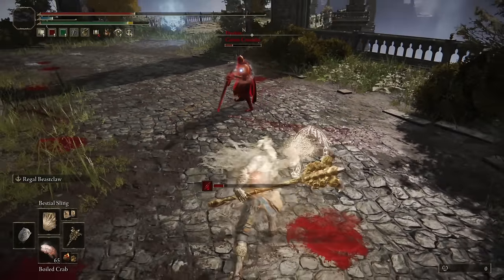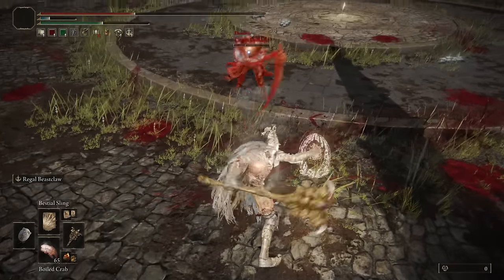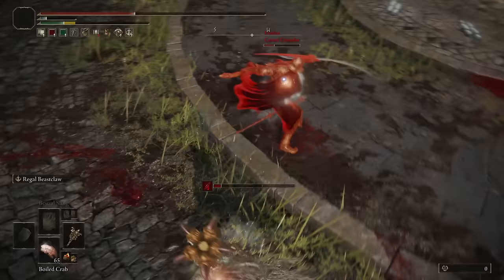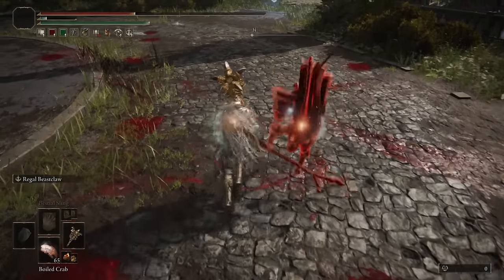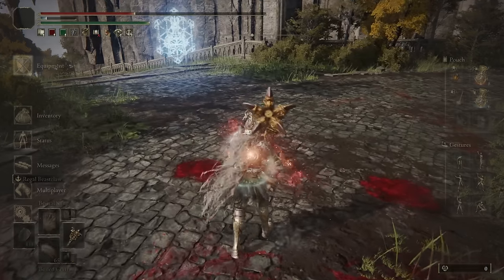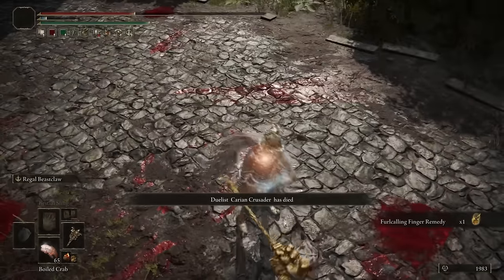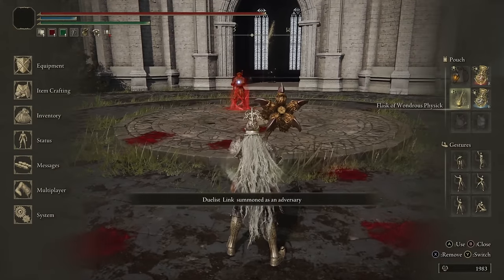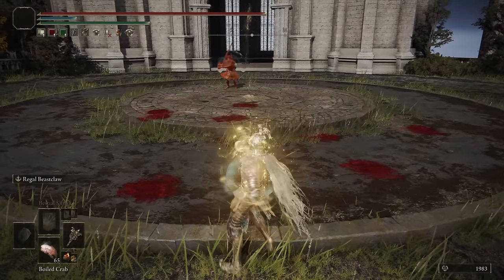I trade again — and then I actually got the rollback stab. Wow, I don't think I've landed one of those in Elden Ring yet — predicting where they roll and getting the grab. Our connection was pretty good, Carrion Crusader. Very fun fight. Moving on to our next opponent — I found Link. Hello again, Link. No wizard setup today, I suppose.